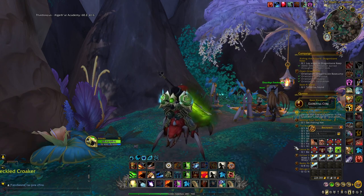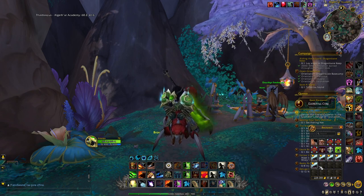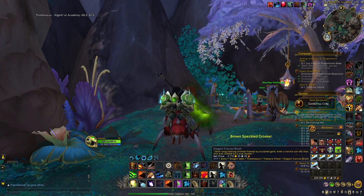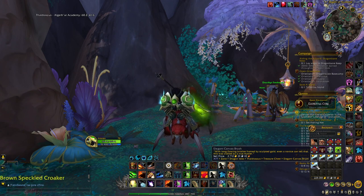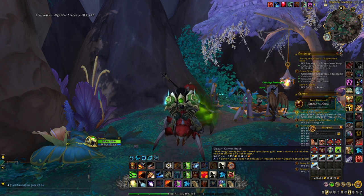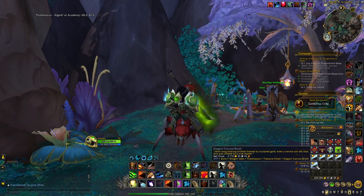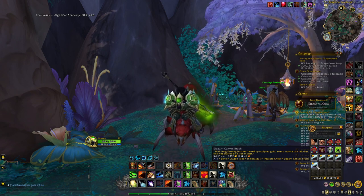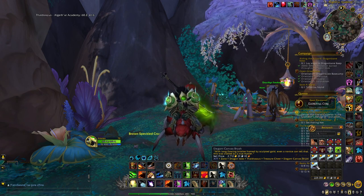For instance, in less than 10 minutes I was able to get the Elegant Canvas Brush on five of my different characters, and in total this is already more than 10,000 gold. If you have 20 alts it's directly 21,000 gold; if you have 50 it's going to be more than 100,000 gold. So really just make sure to do that on all your different alts, and you can directly vendor this item at any vendor without needing the auction house.